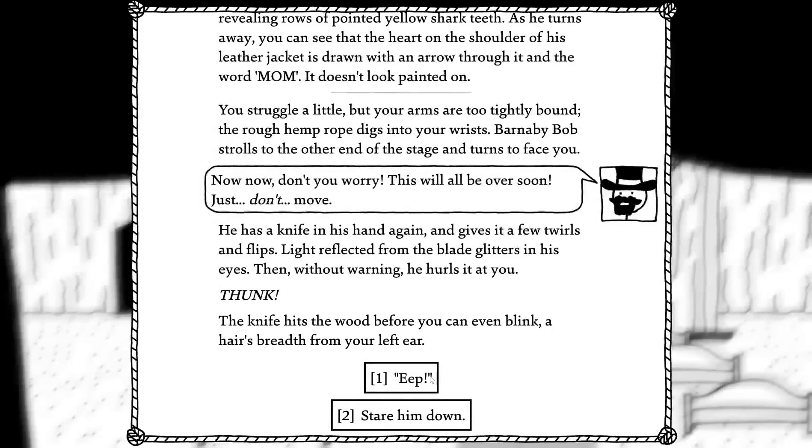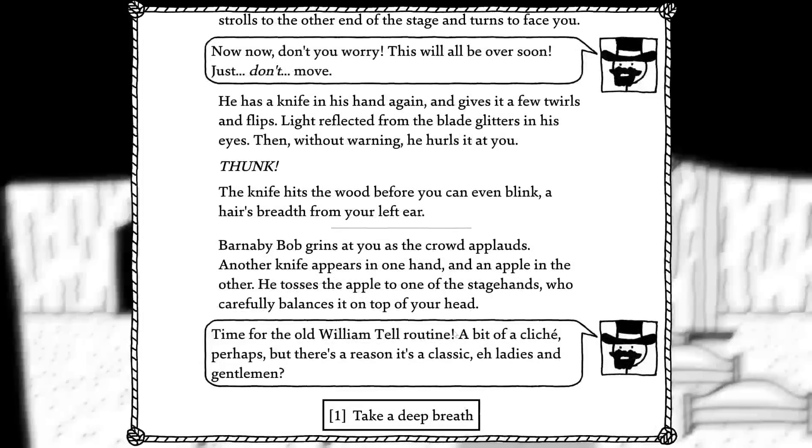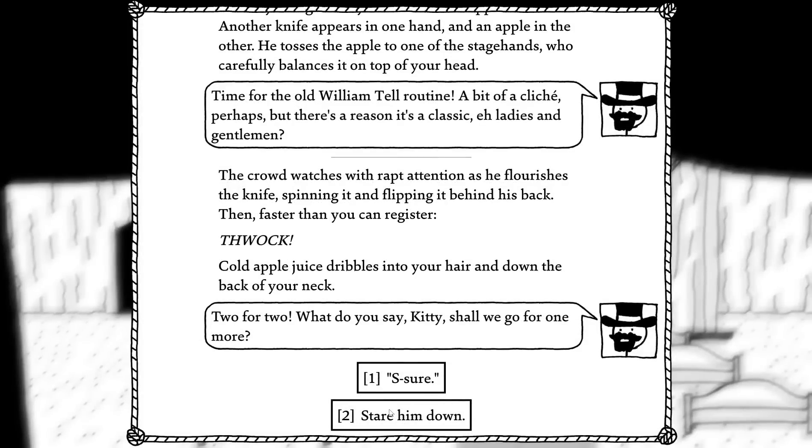You struggle a little but your hands are too tightly bound — the rough hemp rope digs into your wrists. Barney Bob strolls to the other side of the stage and turns to face you. 'Don't you worry — this will all be over soon. Just don't move.' He has his knife in his hand again, gives it a few twirls and flips. Light reflected from the blade glitters in your eye, then without warning he hurls it at you. Thunk! The knife hits the wood before you can even blink — a hair's breadth from your left ear. Stare him down. Another knife appears in one hand and an apple in the other. Tosses the apple onto the top of your head — 'Time for the old William Tell routine. Bit of a cliché, perhaps, but there's a reason it's a classic.' Cold apple juice dribbles into your hair, down the back of your neck.